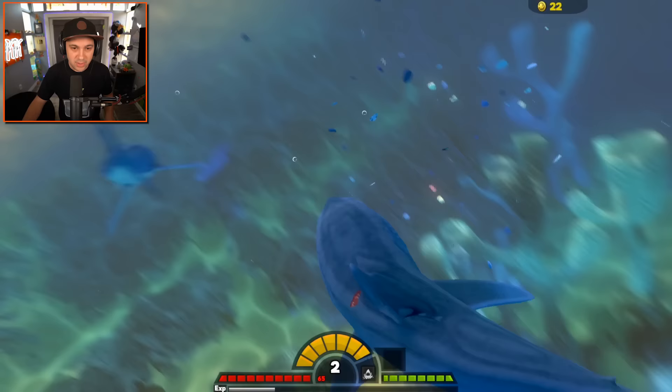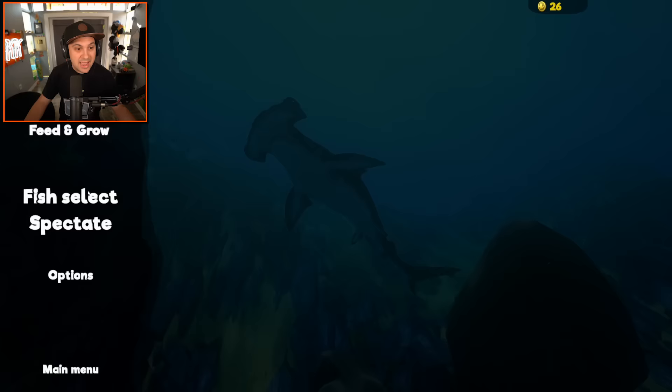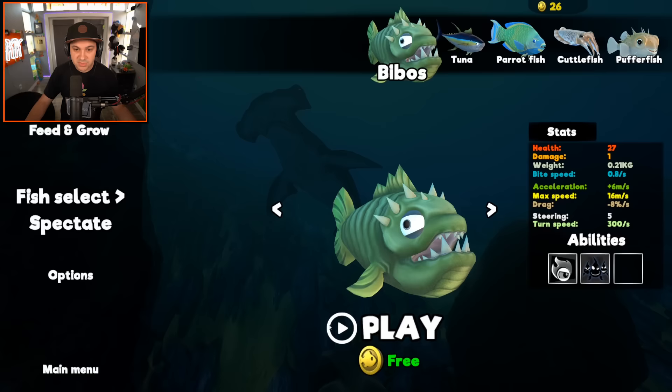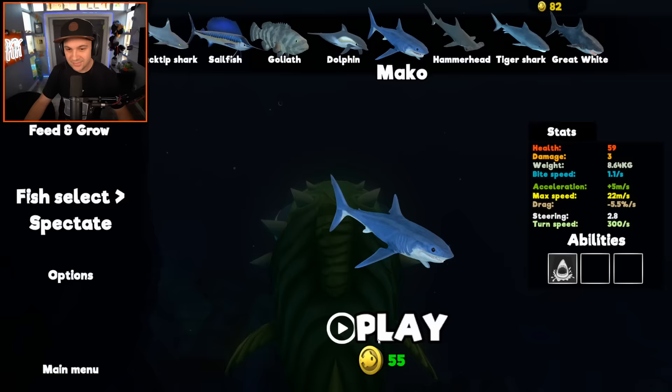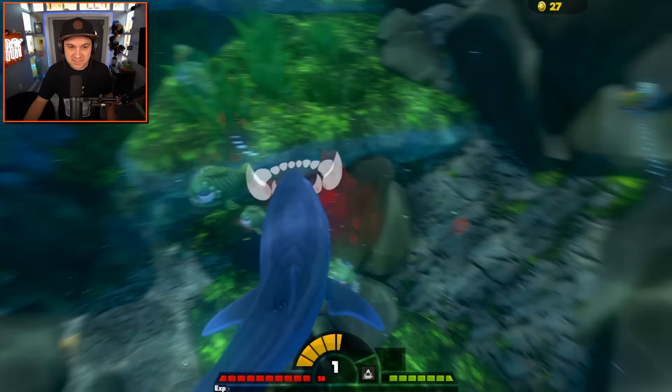Let's try to take on a hammerhead - he's obviously much bigger than me. I'm dead. That was a bad decision and now I don't have enough coins to be the mako shark again. Very sad. So let's be the bebo again. One hour later - all right, I made enough coins to be the mako shark again. Let's be the mako shark again. There he is, so cute and happy.